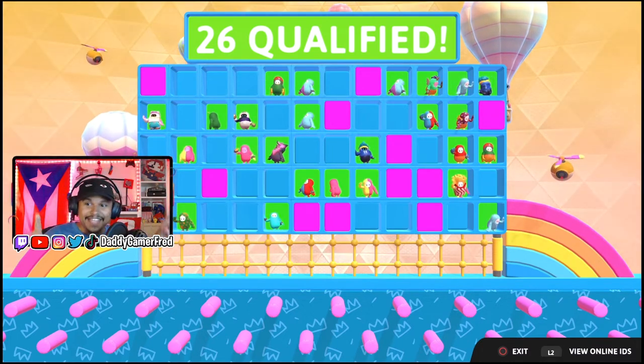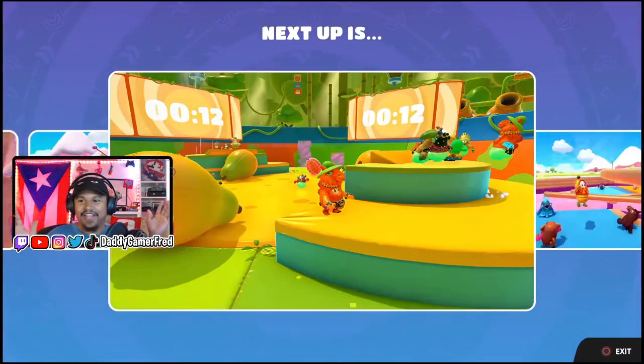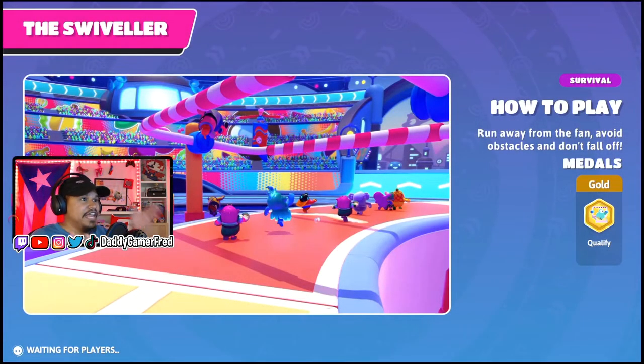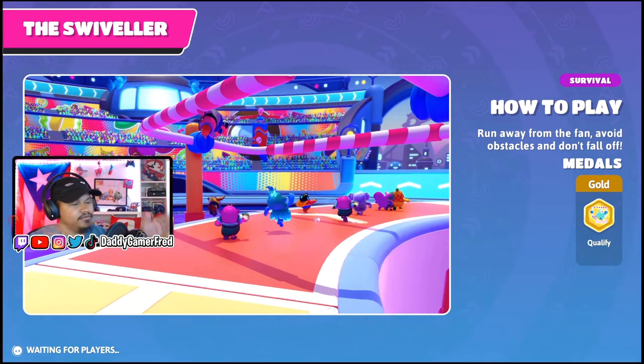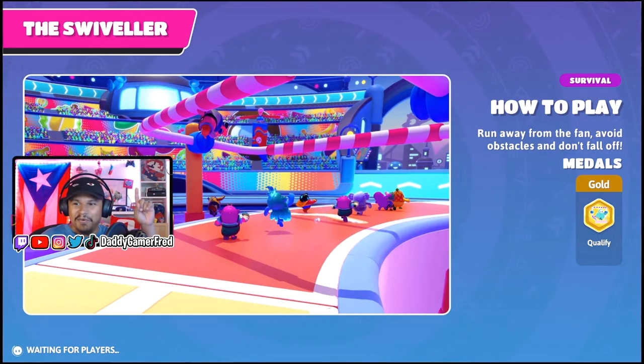Always hit your speed boost — that's the best tip you can get for that level. Everybody else is going to be trying to hit those speed boosts, and if they are hitting them, they are going to make it farther than you. It's a race. You want to be number one, or at least keep up with the pack, and you're going to need to hit those rings to do that.